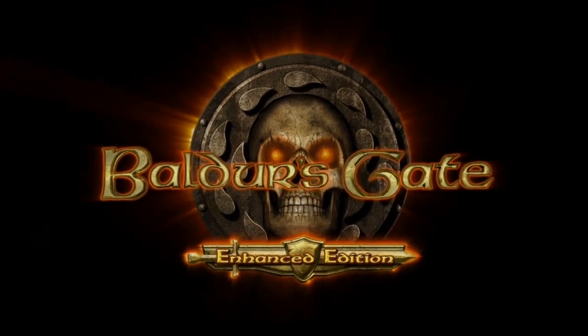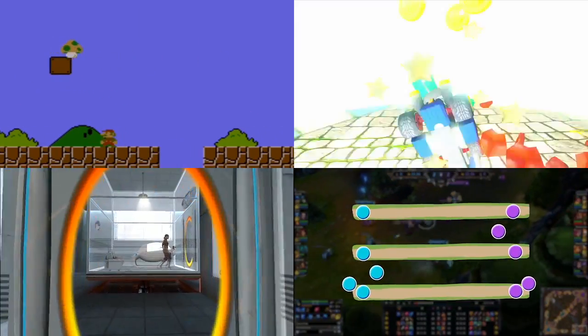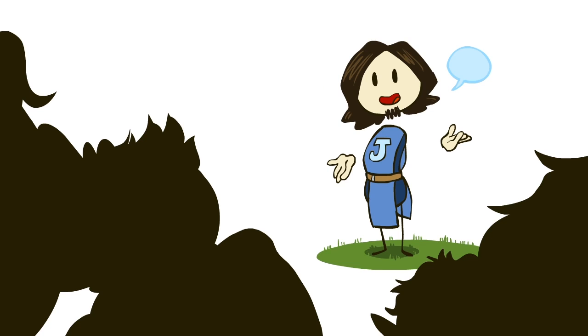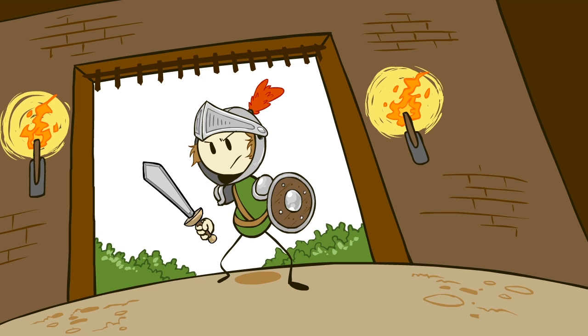Welcome back to Design Club, a show in which we analyze the design of a particular game level or mechanic. This time we're diving deep. We thought it'd be fun to do something similar to what James does when he gives design workshops for developers, so for the next five days we are gonna pick apart the first floor of the Durlag's Tower Dungeon from Baldur's Gate.